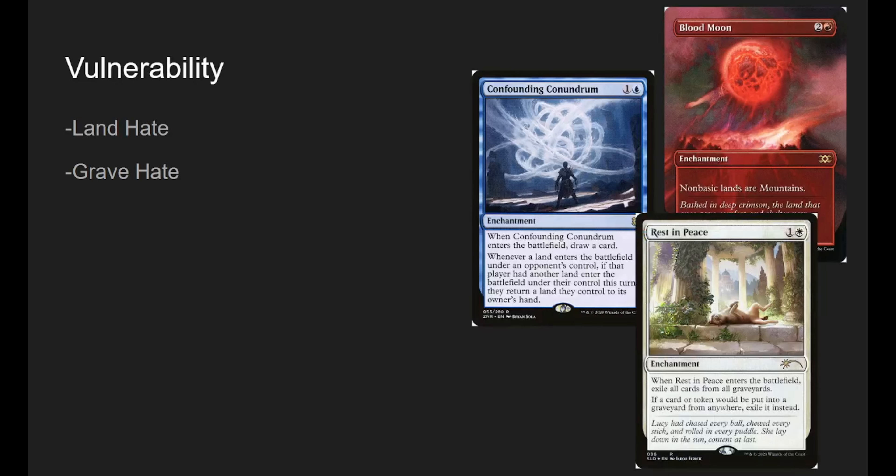Here's the vulnerability: land hate and grave hate. We can get around some land hate, but Blood Moon is awkward and Confounding Conundrum is very difficult for us. Grave hate is also no good because we want to be able to reanimate our lands from the graveyard eventually. So those are the two problems with the deck.